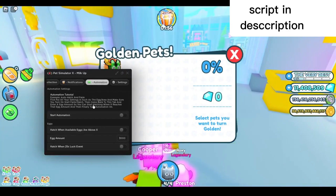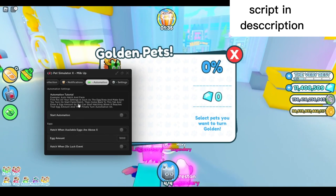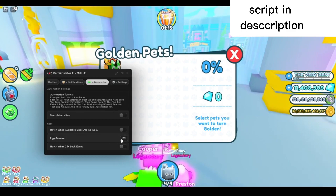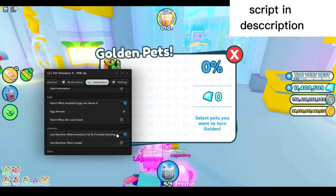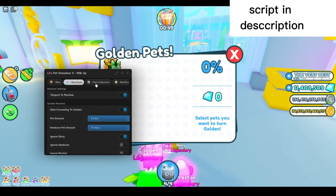In the automation tab you have the automation tutorial — you will basically auto hatch and auto farm every time you reach a certain amount. First, put all your settings in such as the egg and area. Make sure you turn on start farm and hatch, then come back to this tab and enter an egg amount so it starts hatching when it reaches that amount. You can set it to hatch when available eggs are above a certain number, and use machines when inventory is full or finished hatching.